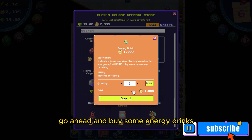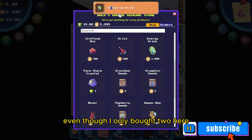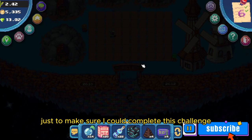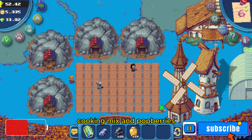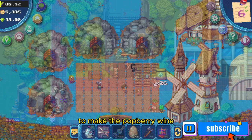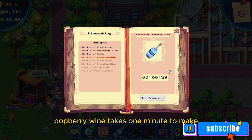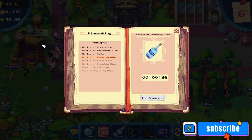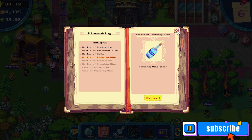Even though I only bought two energy drinks at a time, I did come back a few times to buy a total of maybe four or five more, just to make sure I could complete this challenge. Once you have enough honey, cooking mix, and potberries, go ahead to the winemaking area to make the potberry wine. Potberry wine takes one minute to make — repeat this 24 times, clicking collect after each one is done.